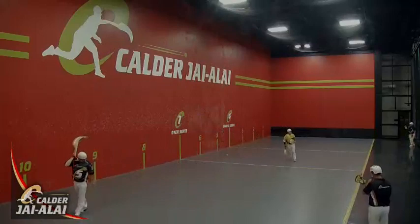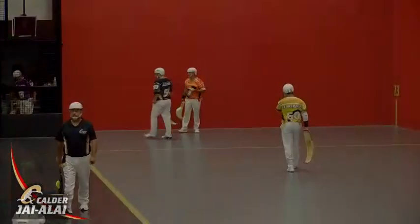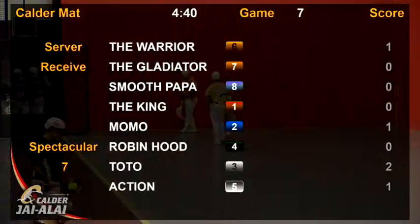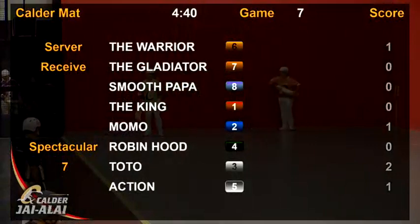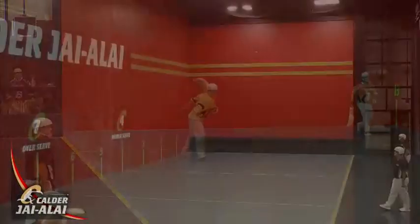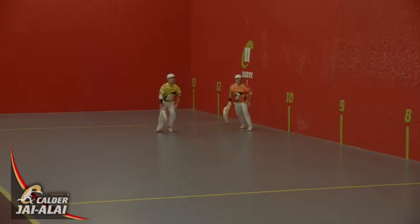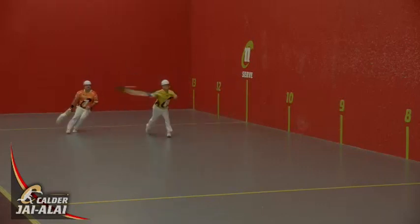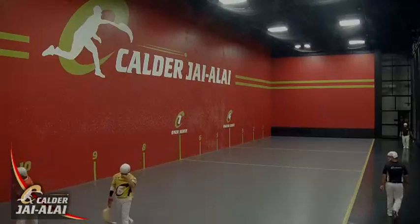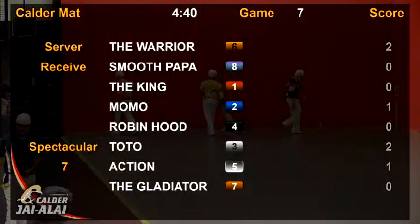Turn around by the Warrior — Aurea takes the point. The Gladiator comes out next, six will serve seven. Aurea low into the inside, gives the Gladiator his second point. Last one out, Smooth Popper comes in to complete the first round, six will serve eight.